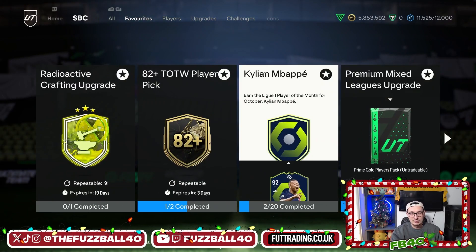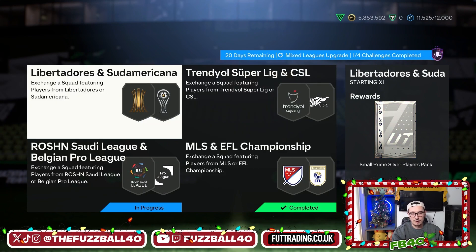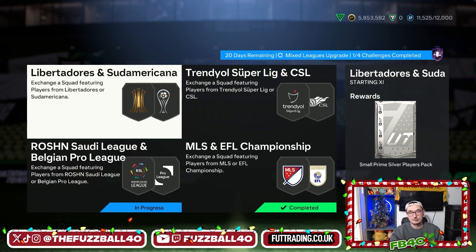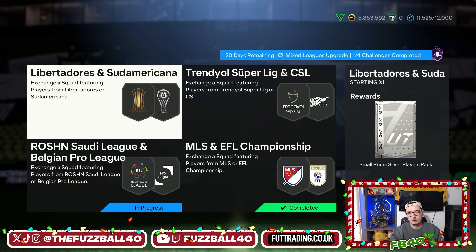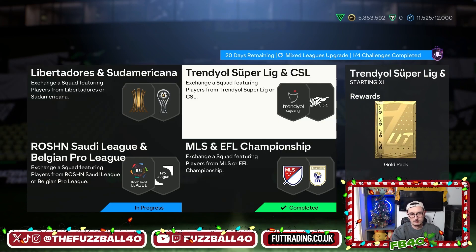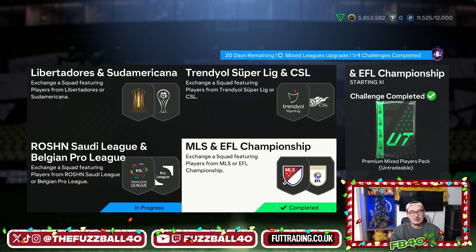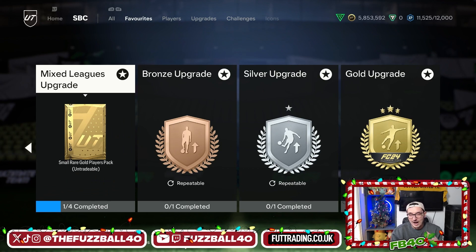Worst case scenario you get discard silvers which gives you about 1,500 coins, and the gold pack will probably come to about 3,000 coins worst case. That's 4,500 coins - take that off the 12,000 coin spend and you're looking at 7,500k net spend. So for just 2,500 coins more you are getting a radioactive crafting upgrade, the small rare gold pack, the premium gold, the premium mixed, the gold pack, and the small prime silver players pack. Realistically you're going to pack more than that - the average I got back was about 6-7k from those packs, so your radioactive crafting upgrades are essentially free.